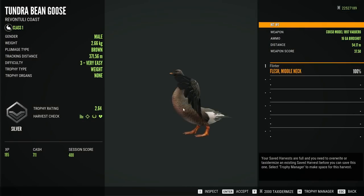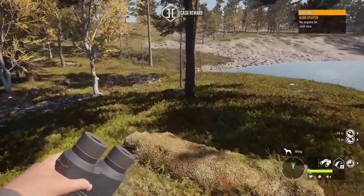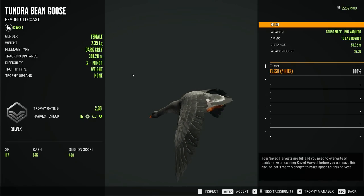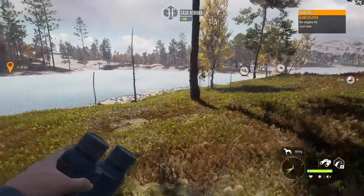I don't think any of them were unique. The male was a 2.64, so not terrible but still a silver — middle neck shot, so not a lot of pellets actually got to him. The last one was a dark gray. That one we tracked 300 meters. I wonder if the geese tracking is bugged or something, but I've never paid any attention to that.